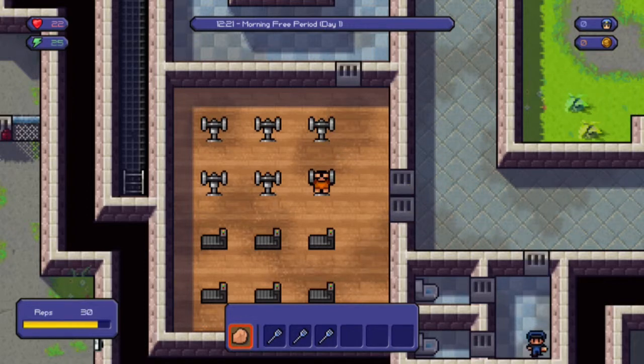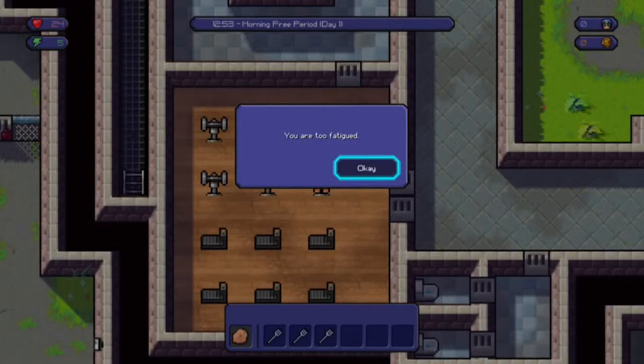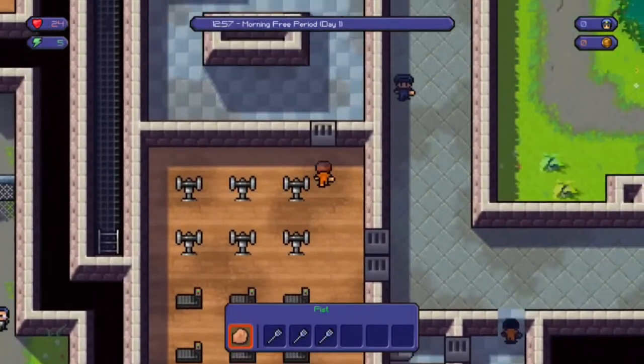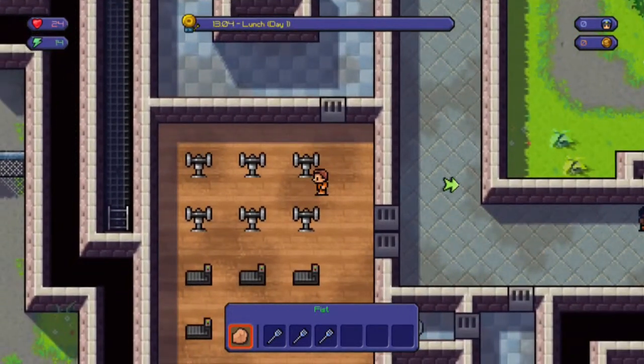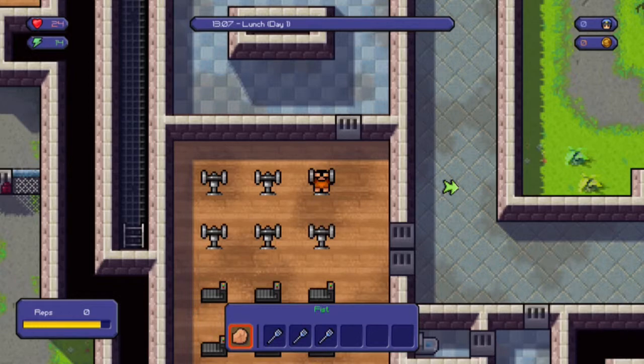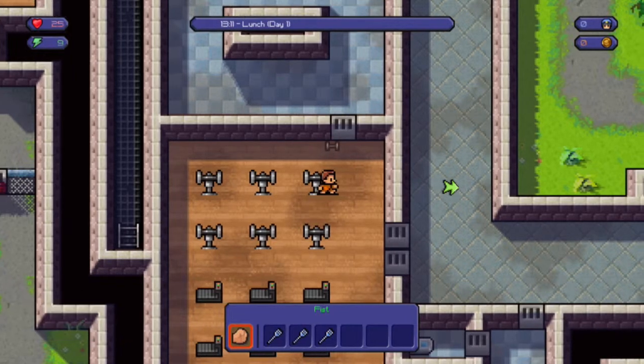I just got a couple new games — three new EA games: Madden, NHL, and NBA — got them for free with EA Access, so I might be doing a new series on that, I'm not sure yet. I'm getting close to being fatigued so I'm going to take a shower. It's lunch time — let me do two more reps and then go to lunch.